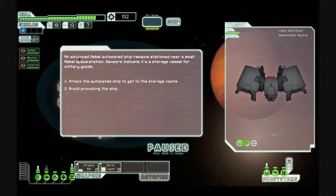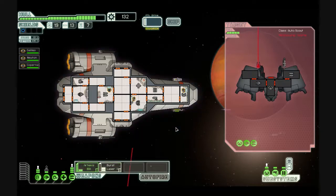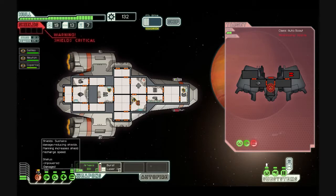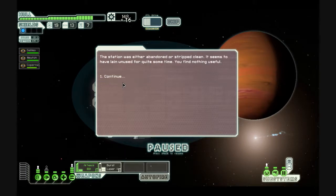An advanced rebel automated ship remains stationed near a small rebel space station — sensors indicate it's a storage vessel for military goods. I'm attacking that. Burst laser, your lasers — go. There's no way to speed up the game, unfortunately. You can see how well things are being repaired here — I didn't realize that for the first multiple playthroughs, so I was just sitting here watching them fix it. Salvage what you can from the broken ship. The station was either abandoned or stripped clean — it seems to have lain unused for quite some time. You find nothing useful.